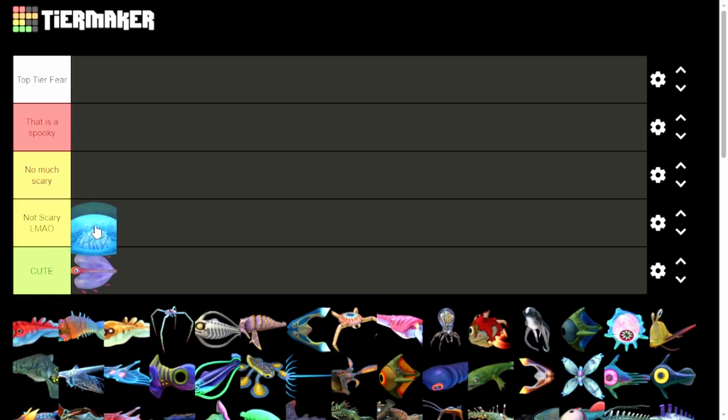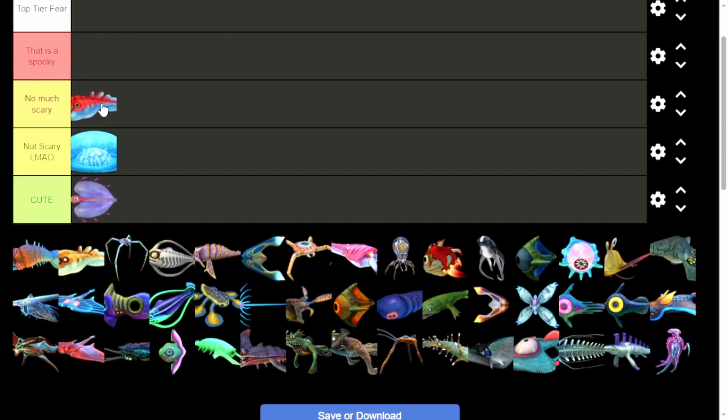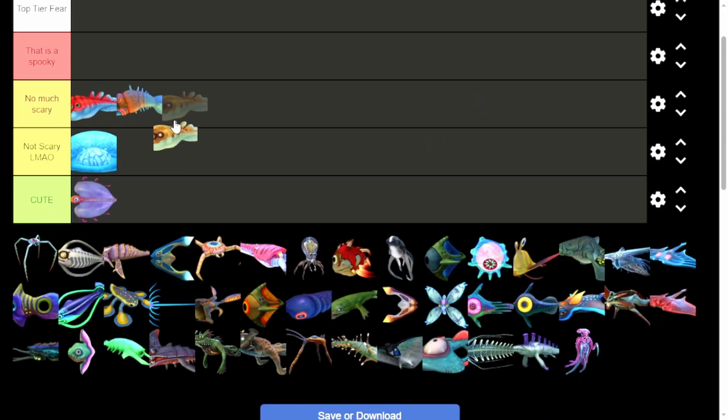Then we've got a Membrane — not scary. A Biter is not cute because it doesn't attack you, but look at it. You could panic if it bites you from out of nowhere. A Biter is about the same thing — not really scary physically, but it could set in some panic. Same with the Blighter.